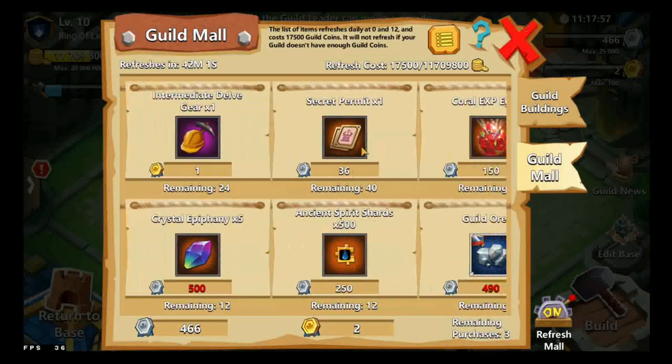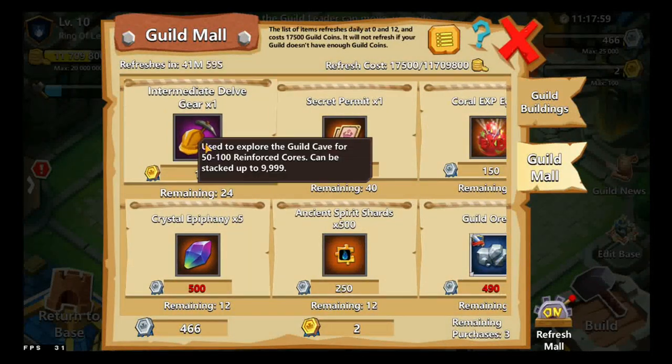There's a crystal affinity item and something called Secret Pirates, used to explore the Guild Cave for 50 to 1 Reinforced Cores.